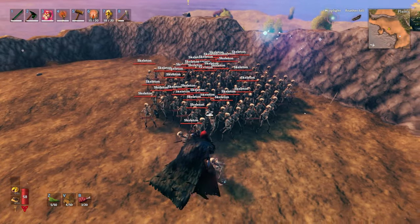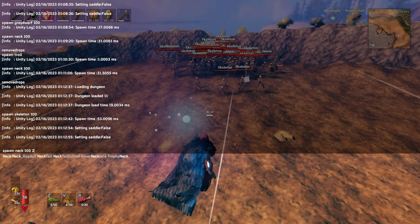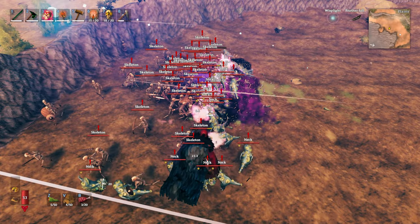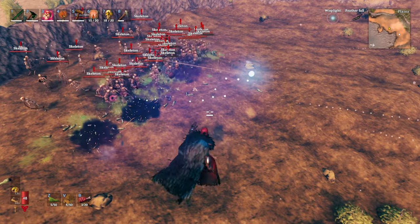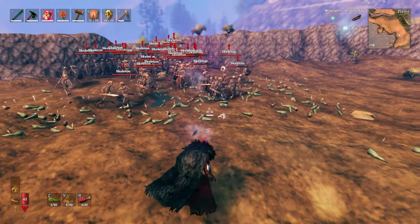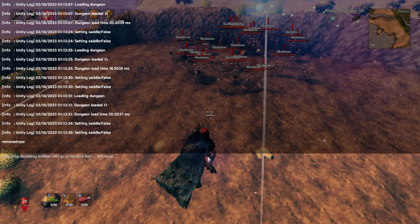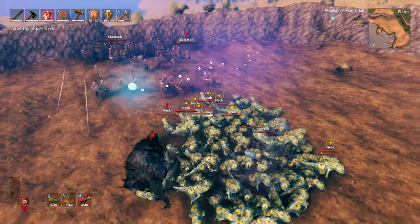For this next round we have an army of 100 skeletons, and we're going to spawn in 100 one-star necks. The necks don't look like they're faring any better than their no-star counterparts. Just like that the skeletons have got rid of the necks. Some front skeletons took a little bit of damage, but it's not even close. So that begs the question: what happens if we summon some more necks? We're going to get 150 necks and see if that extra neck power does anything.